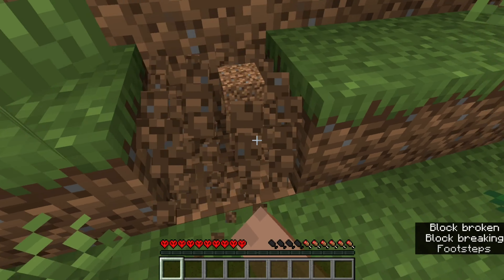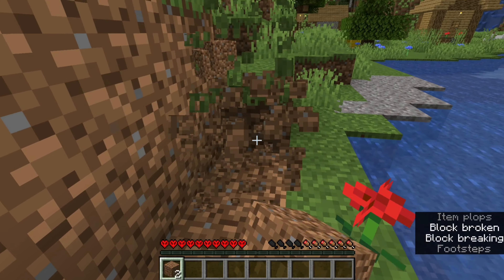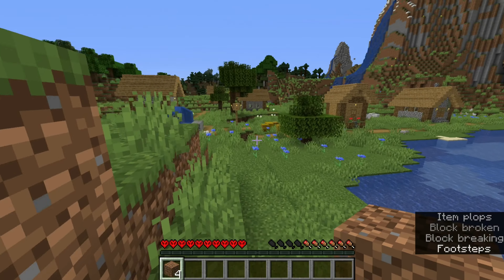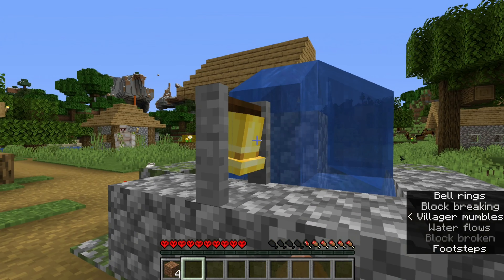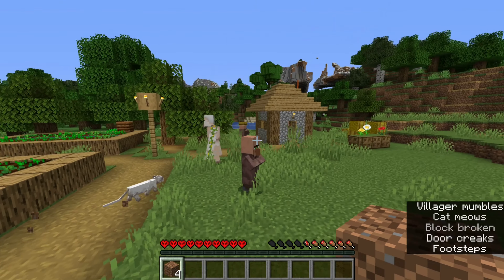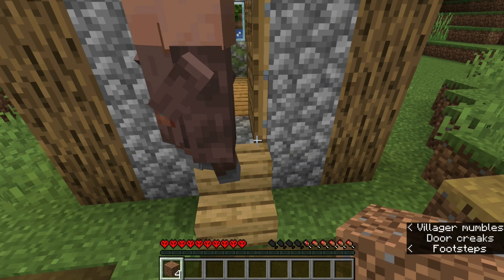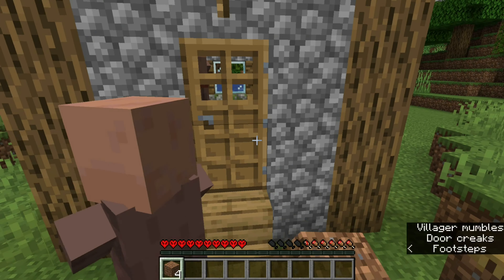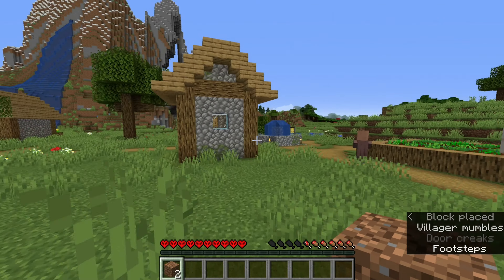Alright, I'm gonna go ahead and get some blocks. I gotta trap all these villagers so we can set up a villager breeder after. Let's ring the bells. Are you sure one person — oh no, no, no, why'd you get back out? Get in. We trapped two — alright, we trapped two in one house.